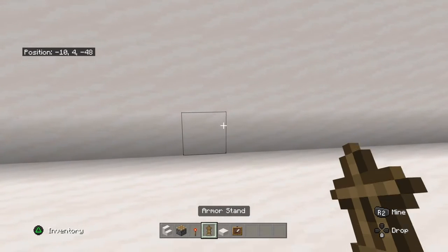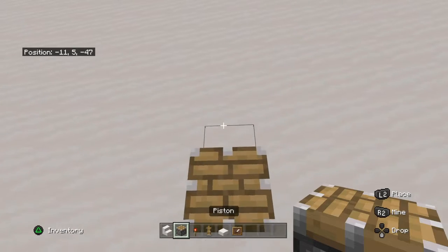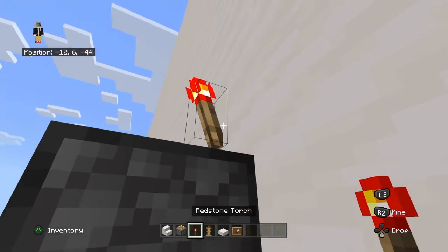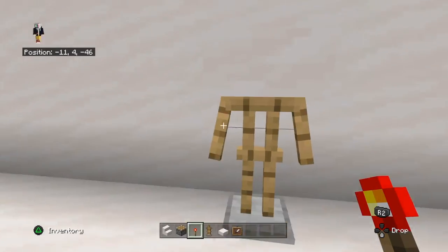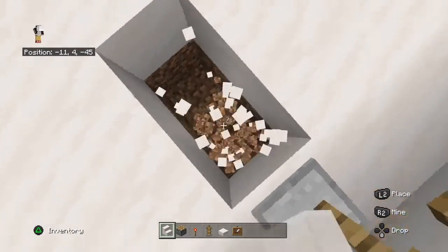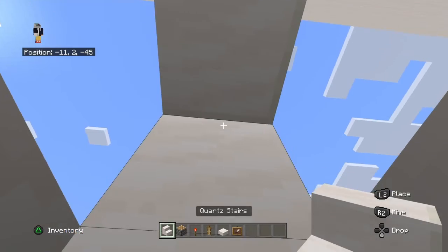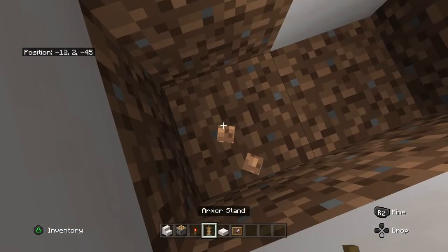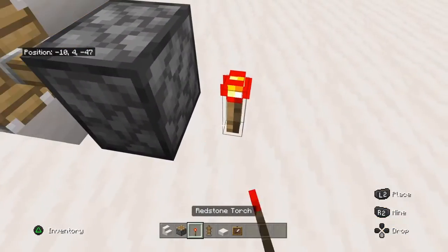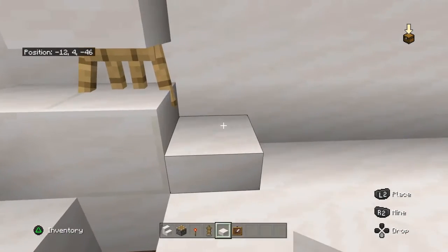Let me get started with the coffee machine right here. Put it down like that — make sure it's like this. Then make sure to have the stairs like that, and then get a piston, push it in like that. It should appear out like this, and then you put quartz slabs like that.